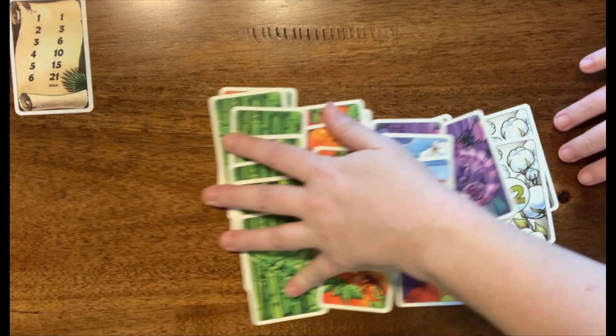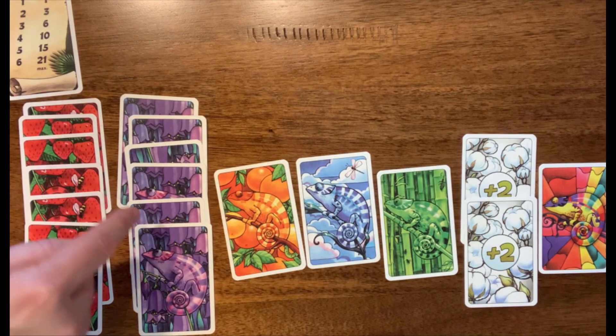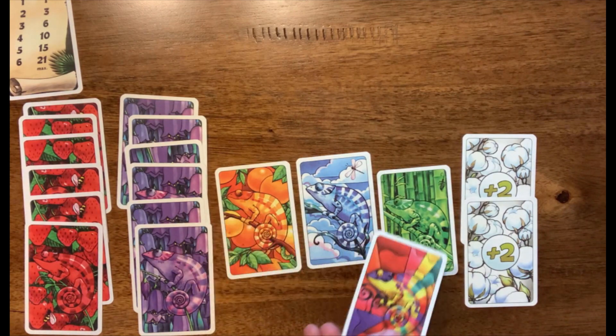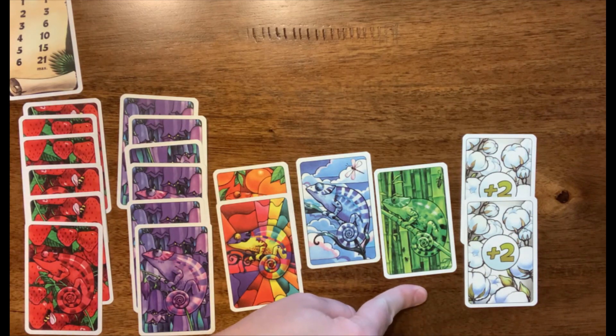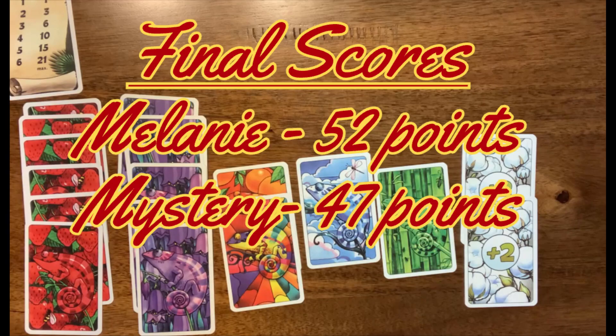Now for our mystery player, we can see that they have six red — maximum 21 — and also six purple — maximum 21 — so 42 points. They have a joker; there's one of each of these, so it doesn't much matter where we put it. So we'll put it right there and this gives us three points. So 21 plus 21 is 42, plus our two points for three, which is 45 points total. Then we lose a point here and a point here, which brings us down to 43. But you get four points at the end, which is 47. 47 points for our mystery guest.